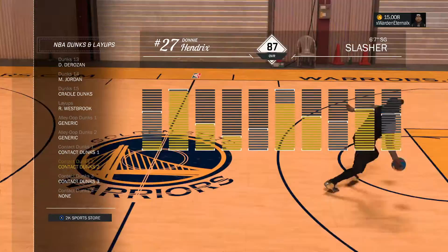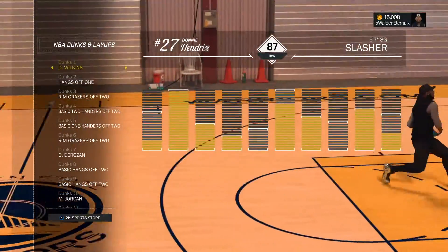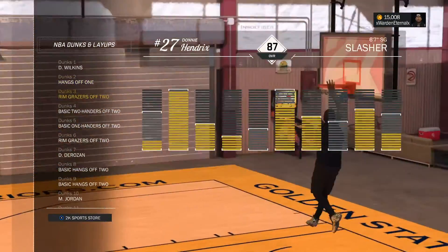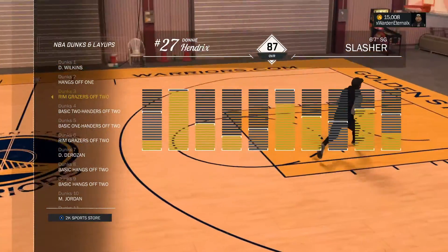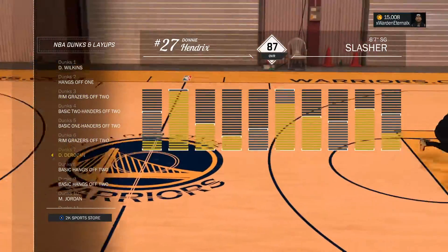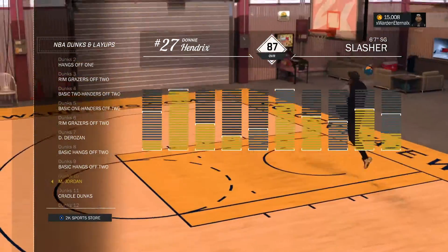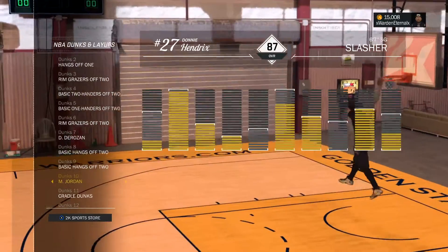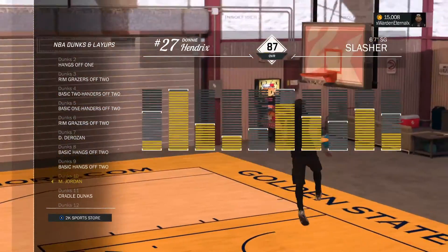For some reason I don't have contact dunks on — kind of confused about that. I have the Dominic Williams package and hang off the one. I had to take off most of the flashy stuff because I was doing a whole bunch of between-the-legs and backflips during my dunks and they were getting swatted, so I put on a bunch of basic dunks. DeRozan's dunk package is a really good one, and I got Michael Jordan's as well — it's a little flashy but he does more cradles, more safety moves.